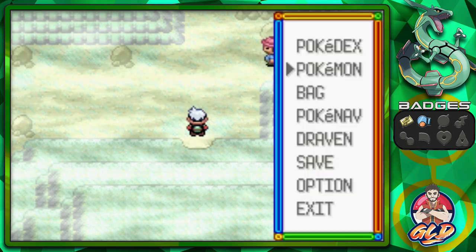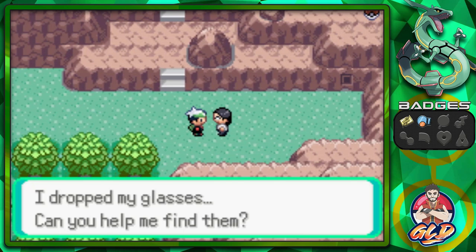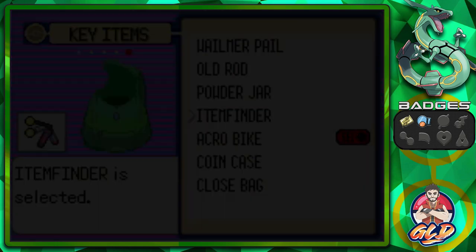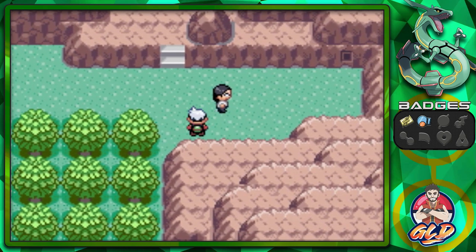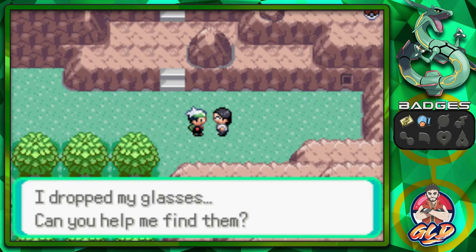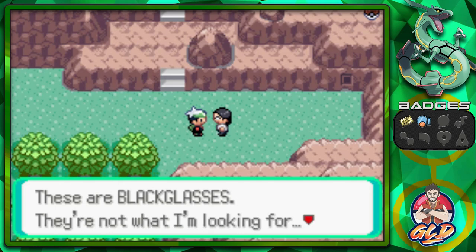Here we are in Rusturf Tunnel. We don't want to battle any Pokemon in here — we already caught them. Going down to the secret entrance leads to Route 116. There's a man who says he dropped his glasses and asks for help finding them. I have an Item Finder — let's use that instead of searching manually. Found some Black Glasses. The man says they're not his, but they're literally on his face!